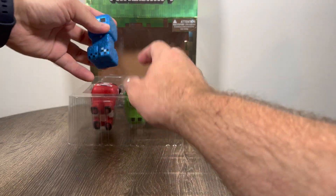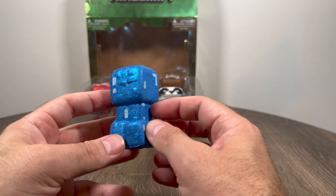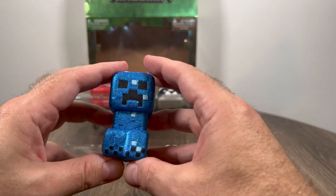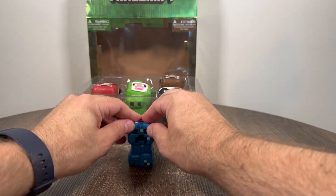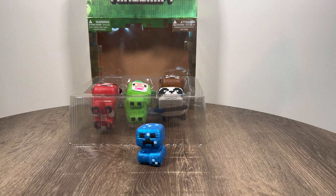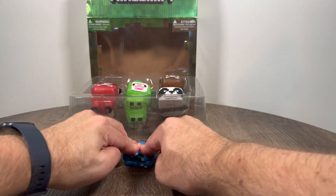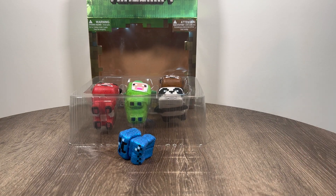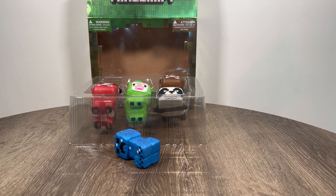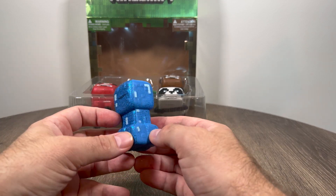All right, who else we got here? We got the blue supercharged creeper. That is a neat creeper. Let's see a supercharged sparkly squish. Oh yeah, that is satisfying. One more time — I'd say in slow motion, but it's already in slow motion. A blue sparkly supercharged creeper squish. That is really cool.